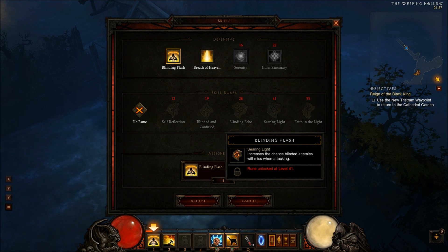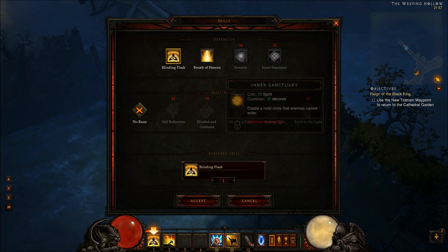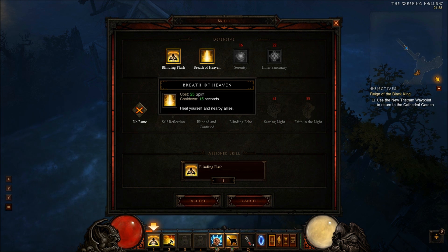Then we have Searing Light, which increases the chance that blinded enemies will miss when attacking. And there's another Blinding Flash rune where all your attacks deal extra damage for some time after you've used Blinding Flash.